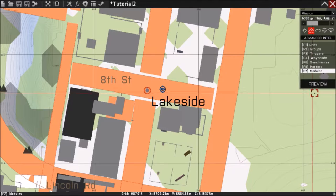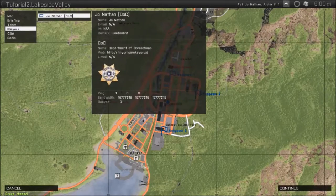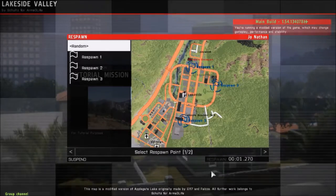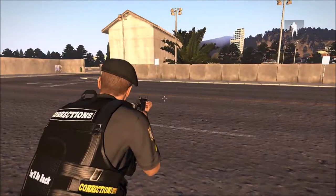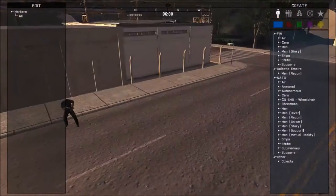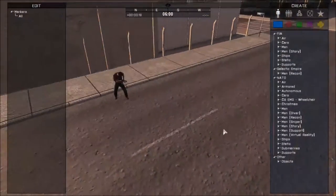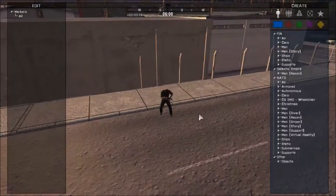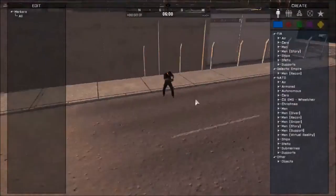This should work, so we're going to hit preview and load into the game. Now by pressing Y we should be able to use Zeus — and yes, it loads into Zeus. Moving with WASD and right-clicking mouse will let you move the camera, the scroll wheel goes up, forward and back, and left click lets you select. Stuff that we put in the editor is not selectable.